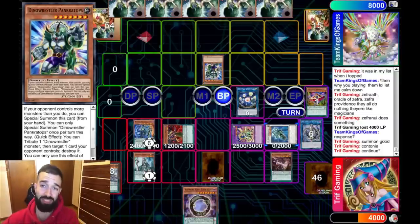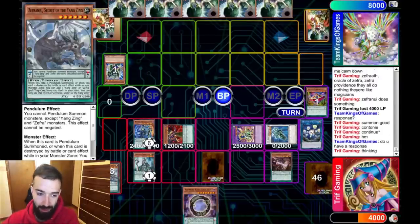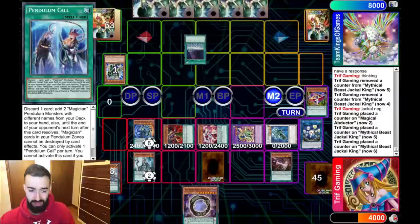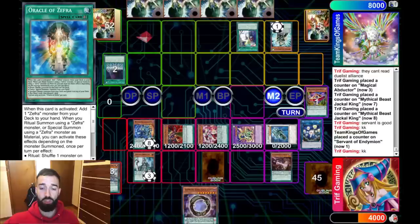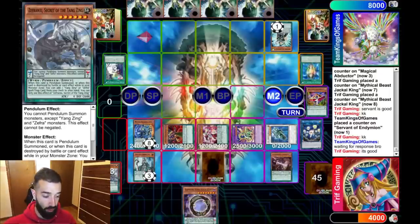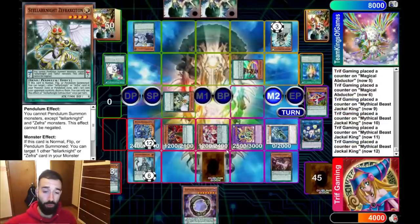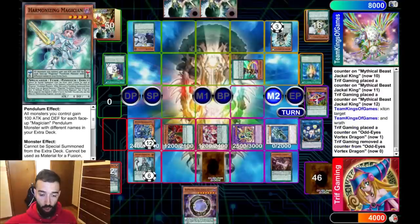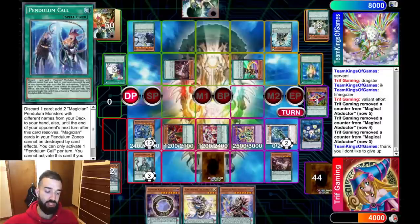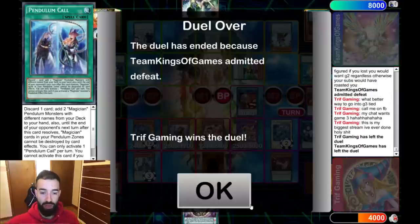He opens Dino Wrestler — it's fine. If he opens side cards, you have one, two, three, four, five, six interruptions coming out and you're not gonna lose to that. I bounce the Dino Wrestler; he uses its effect and I negate it with Jackal — there's really not much he could do. He did open Servant but Drags ends up negating it. Never negate the Servant when it's summoned because you can always have extras. He has Chronos, Zephyr, Gazer, Pen Call — you're in a great situation.